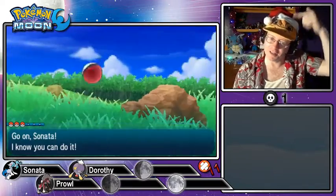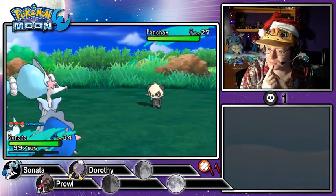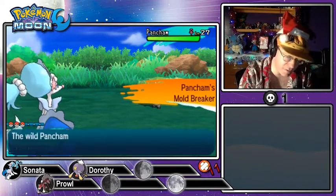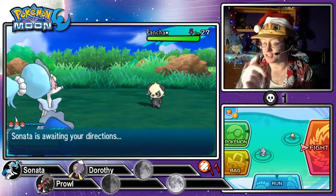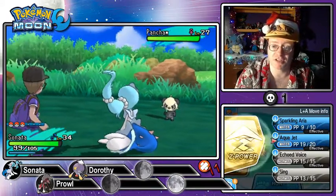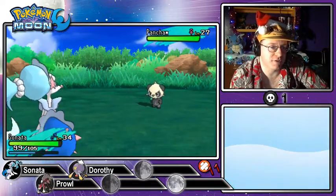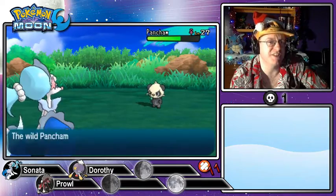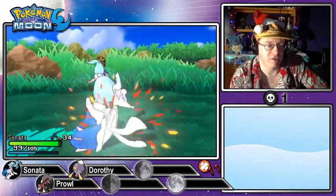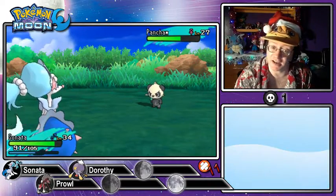We just found our fifth Pancham — let's make this capture! What ability do you have? I want Iron Fist. However, ability capsules are still a thing, so we can use that later. Let's see if Aqua Jet brings you down — we are seven levels above. That does nothing! Vital Throw — we resist that, we're Fairy-type. Let's Aqua Jet once again and then go for the Sing attack.